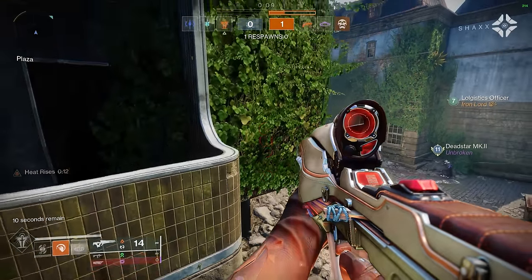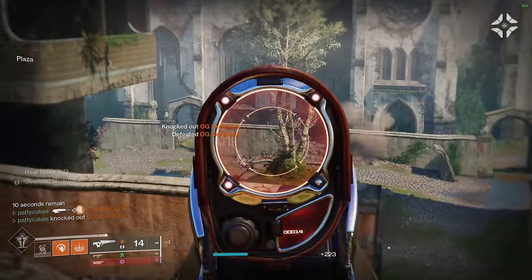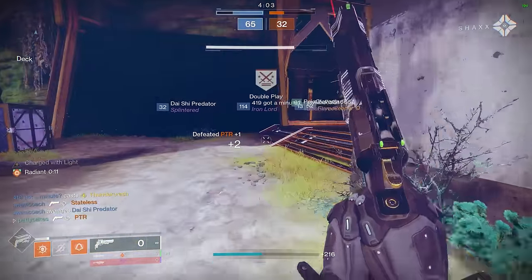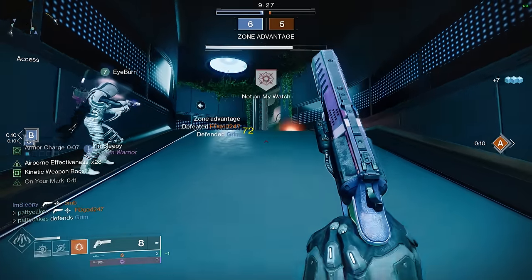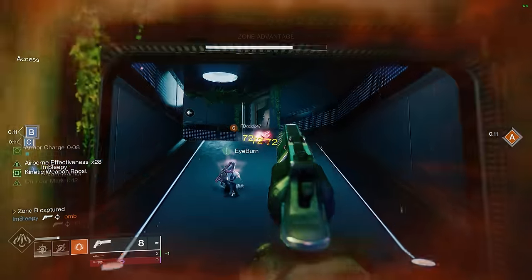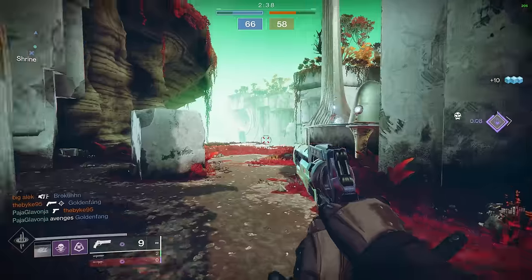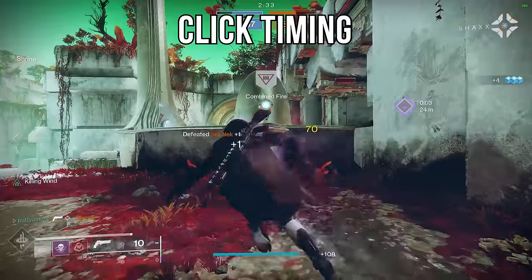If you're using a weapon focused on dealing a lot of damage with every single bullet — like a hand cannon or scout rifle — you still want to learn your recoil pattern, but you also have to learn shot pacing. Notice how in these clips I'm able to land three perfect headshots with a hand cannon, but the time between shots I'm actually not perfectly on target. You can get away with this if you know the exact timing of your shots and you're ready to flick back on target right before the recoil animation ends. It's one of the big advantages of weapons that utilize click timing, and we'll go over that deeper later in the video.